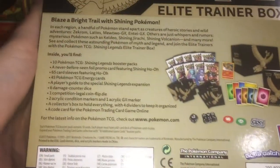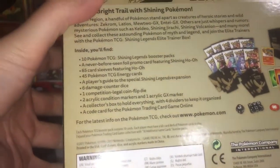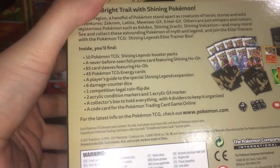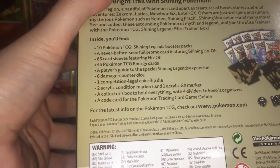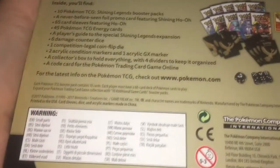Let's quickly run through what we're getting here. We've got 10 Pokemon TCG Shining Legends booster packs — that's way better, usually it's only eight. We've also got a never-before-seen foil promo card featuring Ho-Oh, 65 card sleeves, 45 Pokemon energy cards, a player's guide, damage counter dice, one competition flip die, two acrylic condition markers, one acrylic GX marker, a collector's box to hold everything with dividers, and a code card for the Pokemon TCG online which I'll be giving away.